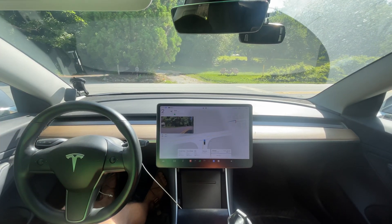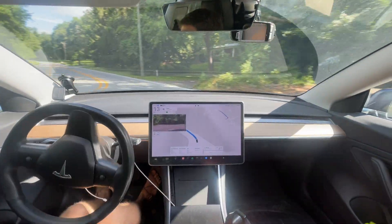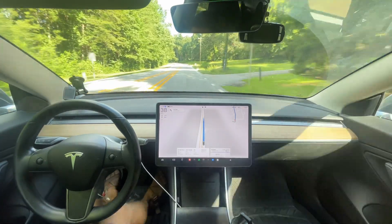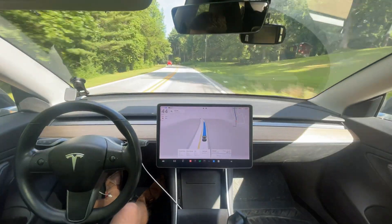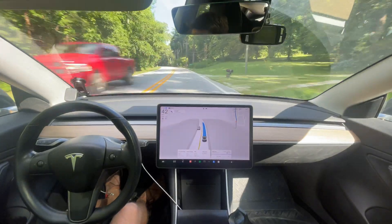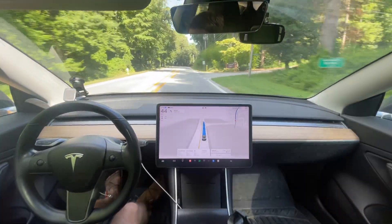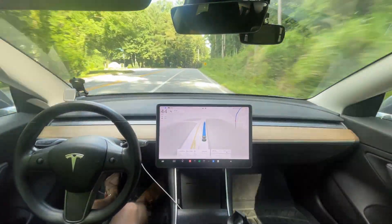This unprotected left is normally the point where it would be most likely to mess up, and there's no traffic coming so it's fine. Some unprotected lefts are much better in the 12.4 series of updates — I've noticed they are much less likely to cause a disengagement. I'm noticing these harsh shadows on the road are causing a lot of hesitancy.